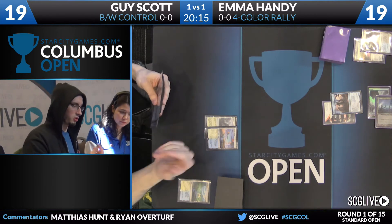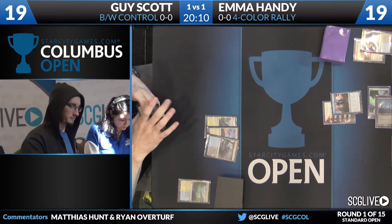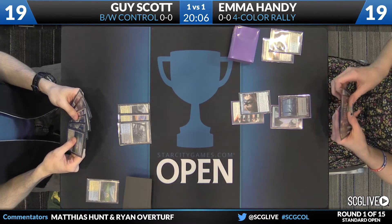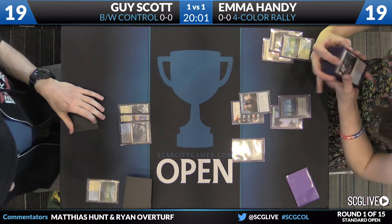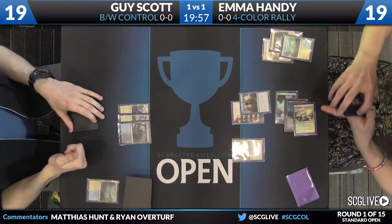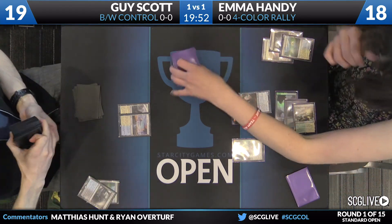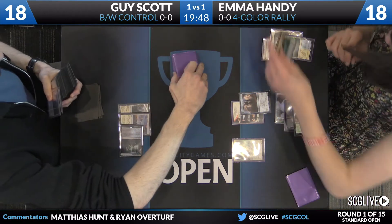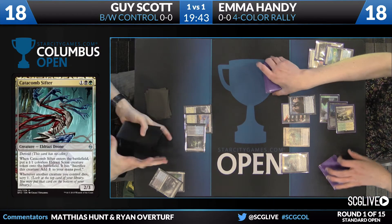And a land and a pass is what's going to happen. You've got to wonder what exactly is going on in Scott's hand at this point. The black-white control deck does not have a lot of early plays, to be fair. With that Grasp of Darkness in game one, he had something. He only plays two of those, and Seeker of the Way is an early play that's not particularly strong here. But for Emma, it's going to be a Catacomb Sifter.